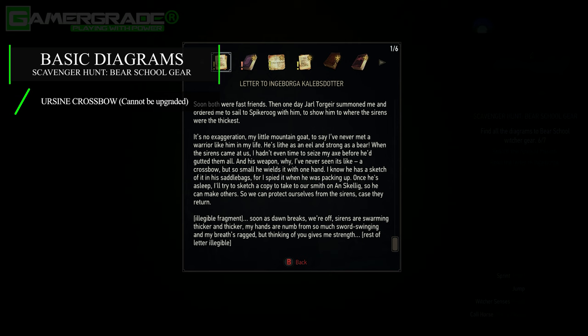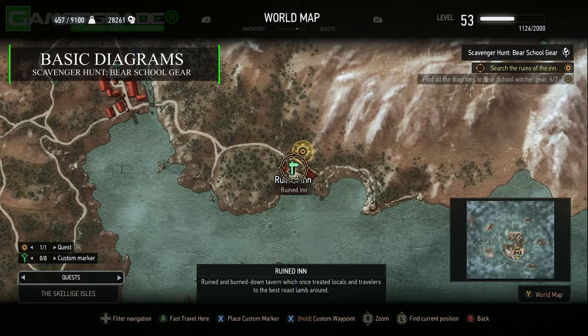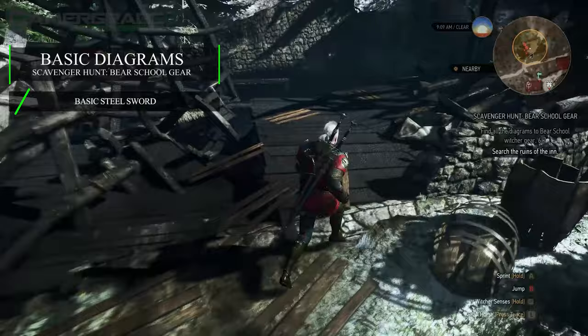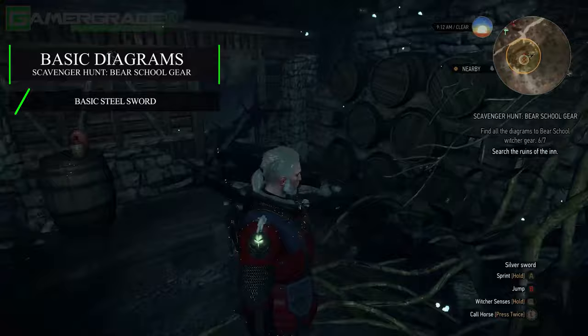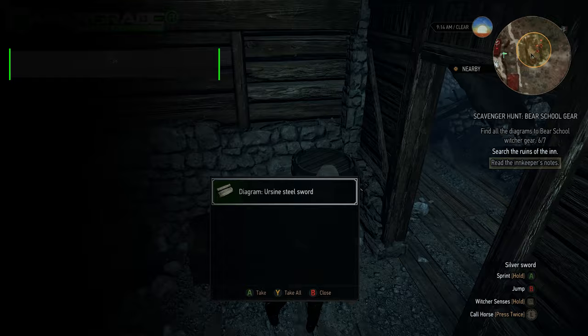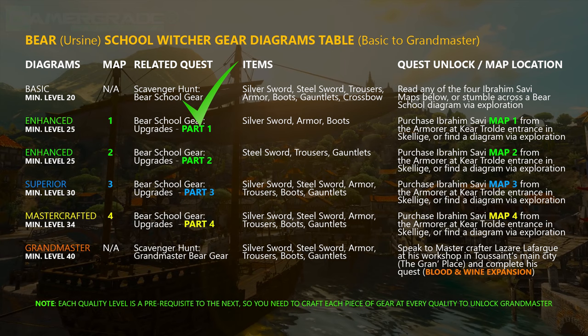Next up, head to the Ruined Inn fast travel signpost located to the south end of Ard Skellig. After arrival, head up the stone steps and north onto the wooden remains of a collapsed inn which appears to have sustained major fire damage. Head down the stone steps in the north corner leading into the cellar, where you'll be confronted by two level 20 wraiths. Within the small bedroom in the south corner you'll notice a glittering chest which when looted rewards you with the final basic diagram for the steel sword. This now concludes the initial base quest Scavenger Hunt Bear School Gear, allowing you to craft a full set of basic quality Bear School Witcher gear at any journeyman or higher skilled craftsman.